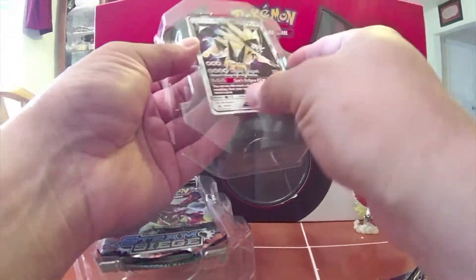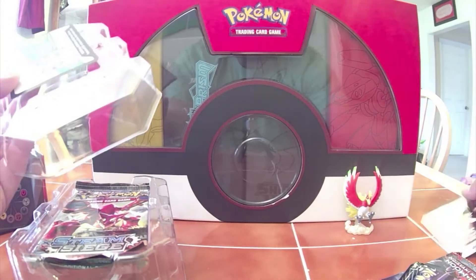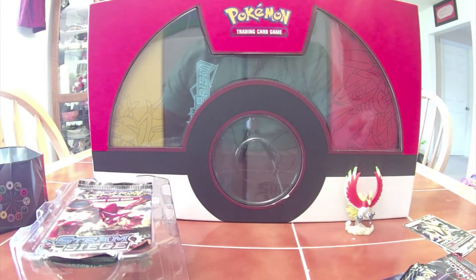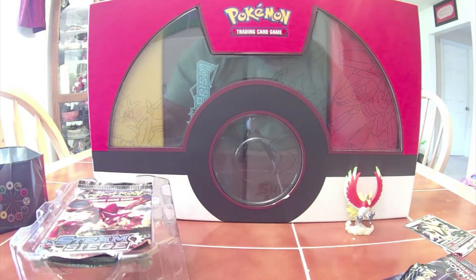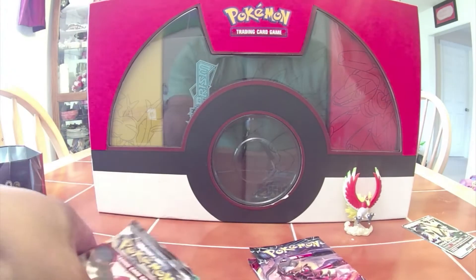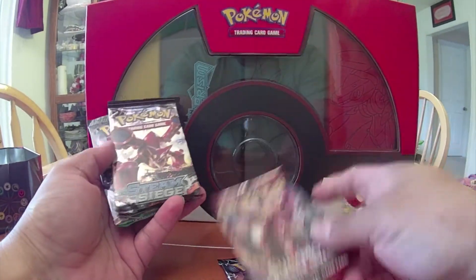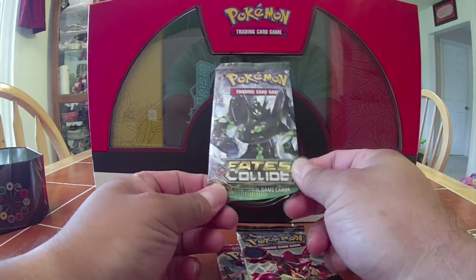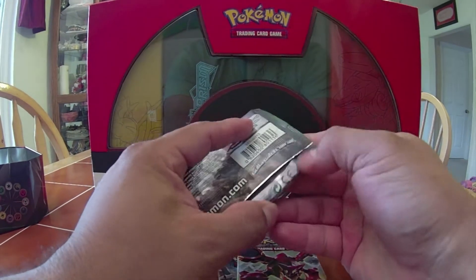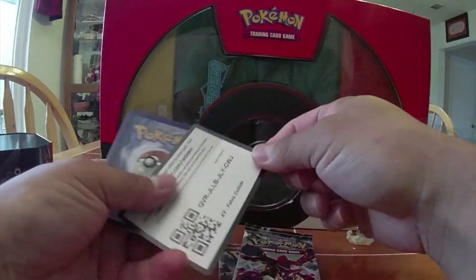Here's the Necrozma promo card — it's pretty powerful, I like it a lot. Here's your code card for it, let me know what you get. It comes with four packs: we have Ultra Prism, which I'm collecting; Crimson Invasion, which I wanted; Steam Siege; and Fates Collide, which we'll start with.